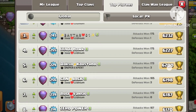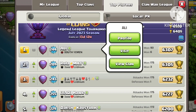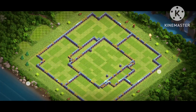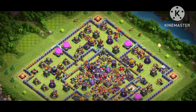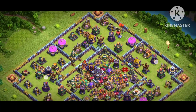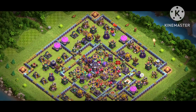Let me show you the profile. So we have Ali, he's pushing this season with like six thousand trophies. We still have a lot of days left, and let's see where he will finish. You can see the base design is so fantastic because getting zero star or one star is not a joke.